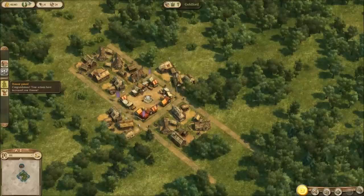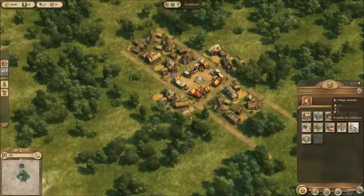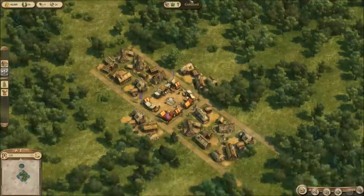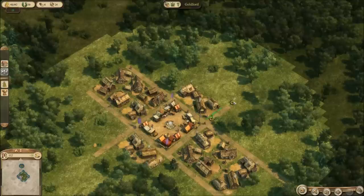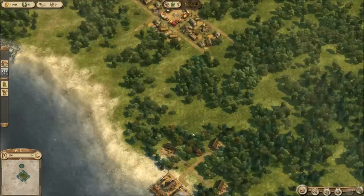Honor is like licenses in Anno 2070 — you use it to buy stuff. Instead of the techs, you get the people of the orient. Once we get that, we can spend honor to get gifts to unlock more buildings for the orient, which is highly necessary in our situation because we're gonna need to get some special oriental stuff soon.